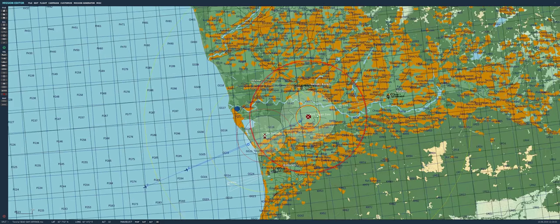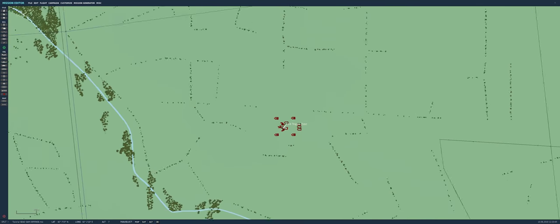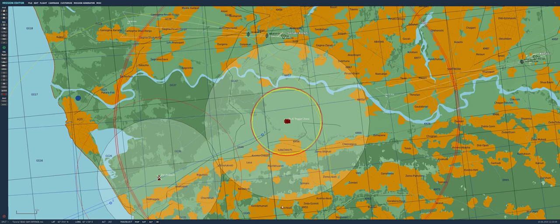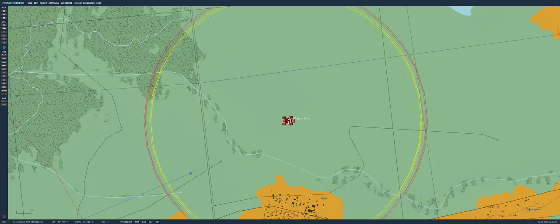Let's do a recap. We want the SAMs to react to our shots with anti-radiation missiles. We set up a trigger zone to give a cue to the unit to switch off emissions — Unit AI off, then Unit AI on after a certain time. That's the logic: the HARM was in the zone, so the radar switched off.